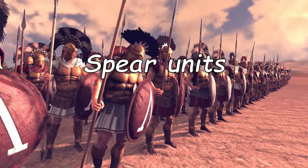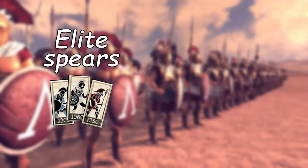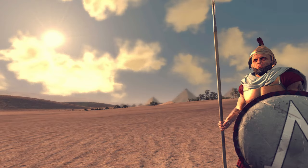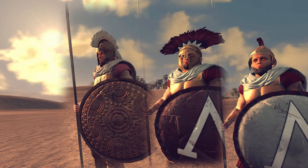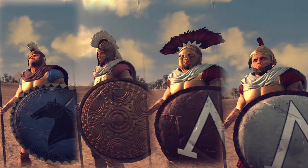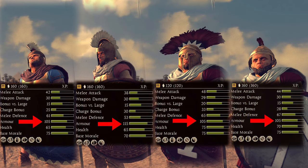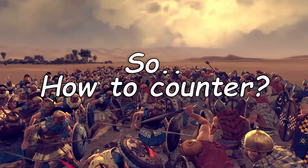I want to first show you how to beat the spear units, but I only want to focus on the elite spears and the freer spears, because the rest of the spear units can just be beaten by swords or axes. For the elite spears you've got the Royal Spartans, Heroes of Sparta, Illyrian Noble Hoplites, and the Picked Hoplites. Those are the strongest and most cost-effective ones in the game — they are all really tanky with 100-plus armor together with high melee defense and decent attack stats.